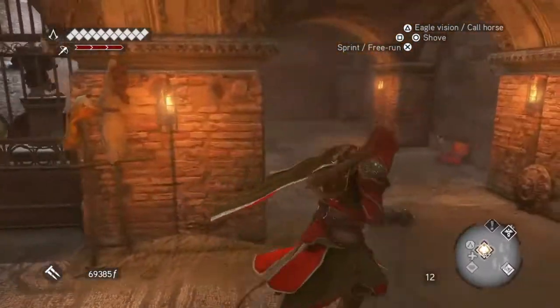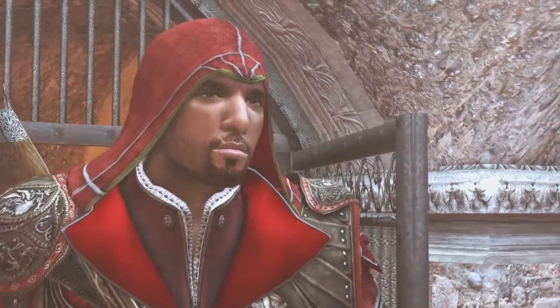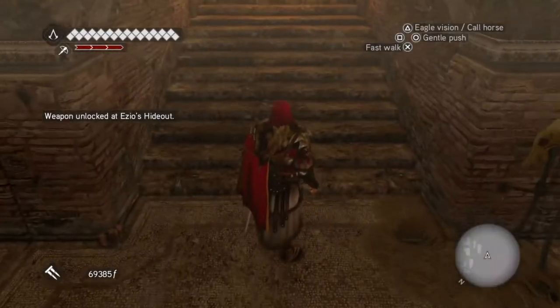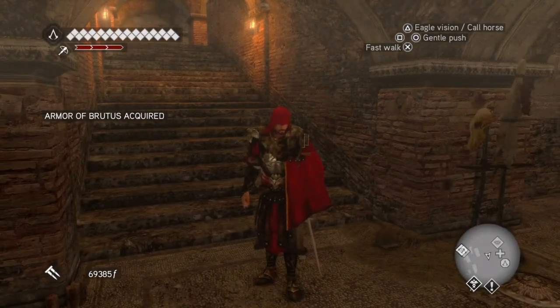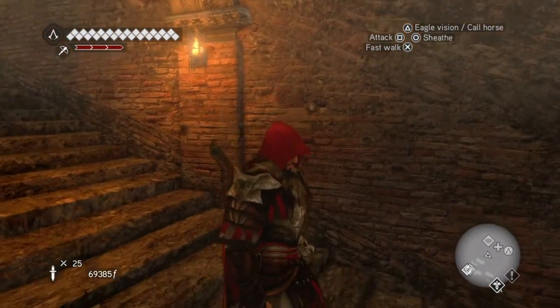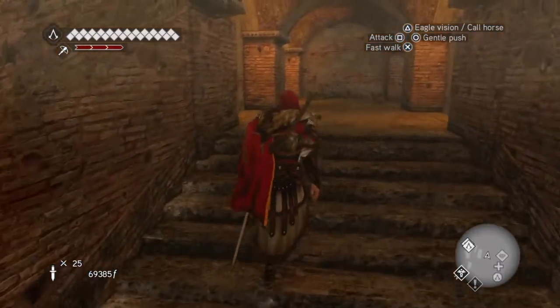And it's down here — the Armor of Brutus, the Romulus treasure. Most badass outfit for Ezio in my opinion. Not only great-looking but also very efficient. This Armor of Brutus also brings the Dagger of Brutus, which is a very efficient weapon — a fast dagger knife. Hope you like it, my friends, and see you soon.